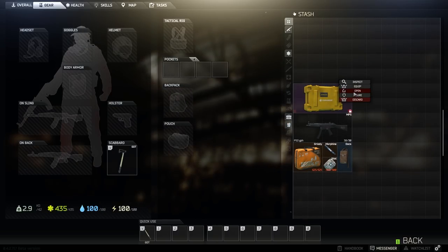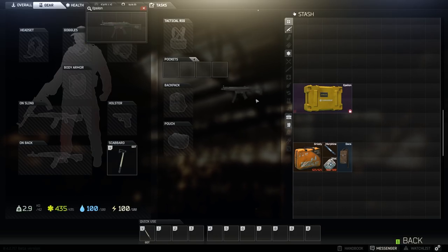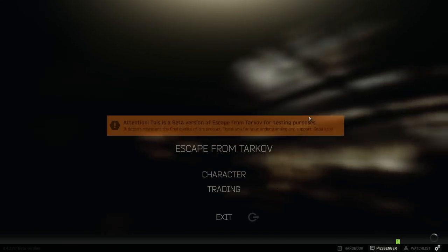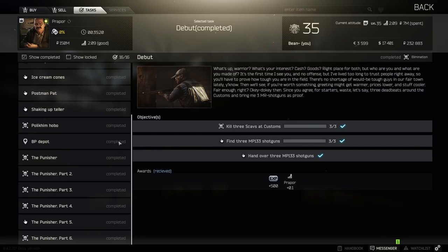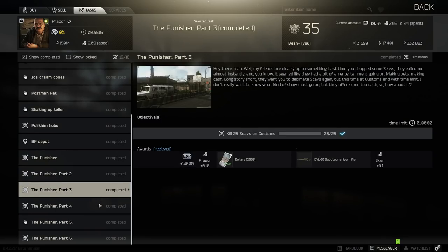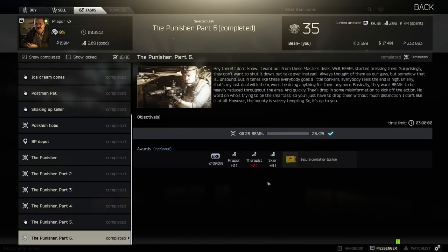The last container in Tarkov is the Epsilon container. It can be obtained by completing all of the Prapor quests. This container is the most unique of all because of its advantage over the gamma container — although the gamma has one more slot, the Epsilon can carry one subsized weapon that takes up all of its slots. I personally dislike this container, but I can see how it could be useful if you find a very high-value subsized weapon.